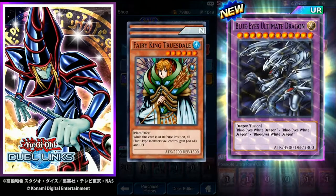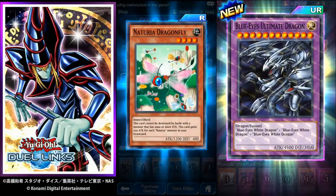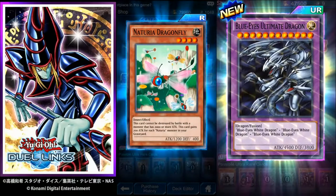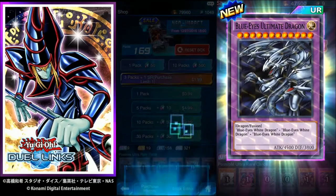Fairy King Truesdale — six star, single tribute, 2200 attack. Not bad. Milus Radiant — as long as this card is face-up, increase the attack of all Earth monsters by 500 and decrease the attack of all Wind monsters by 400. Nateria Dragonfly — this card cannot be destroyed by battle with a monster that has 2,000 or more attack, and it gains 200 attack for each Nateria monster in your graveyard. Not a bad card, pretty good actually.